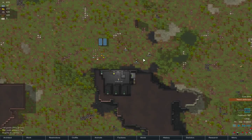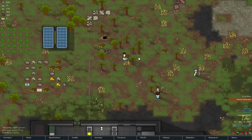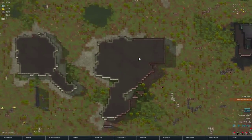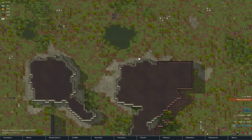Hello everybody, and welcome back to another episode of RimWorld. So today, we might be trying to find that tortoise and tame it, because that'd be awesome.